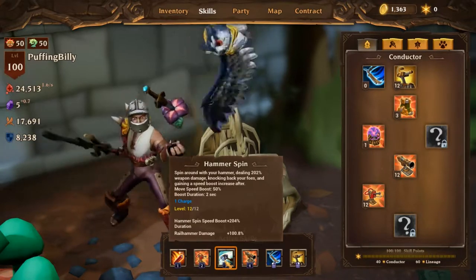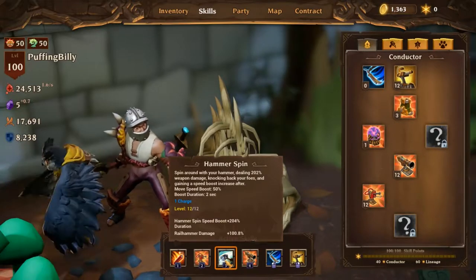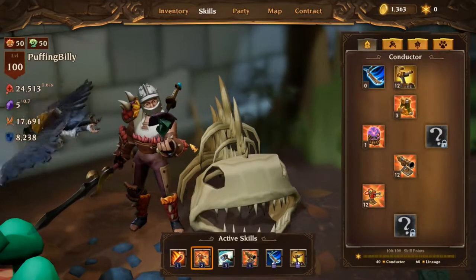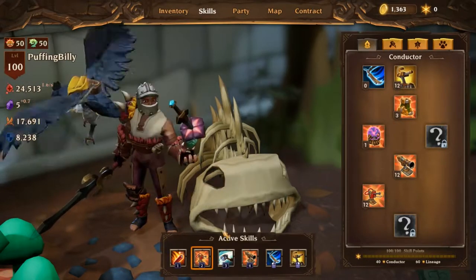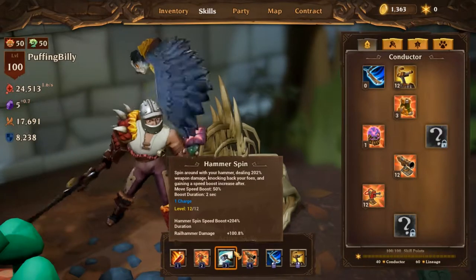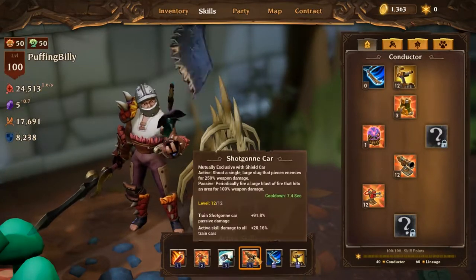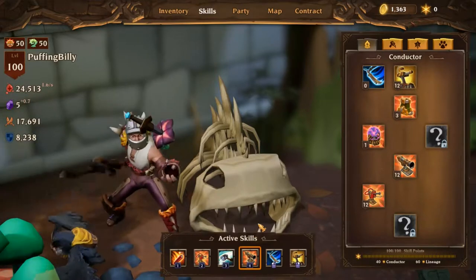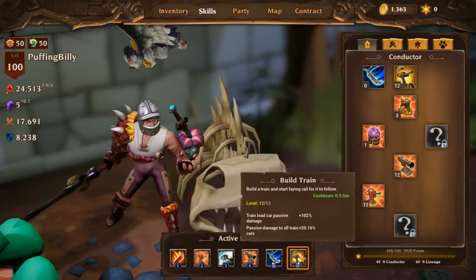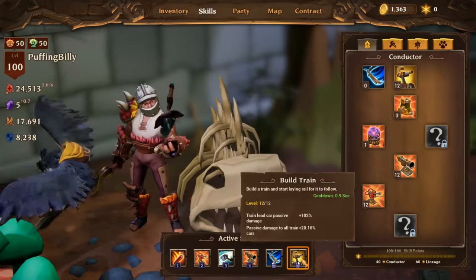Most Railmasters would go for a Railhammer unless you're unlucky and can't find a good one. Then I'd suggest using a sword and probably an offhand if you can find a good offhand that gives bonuses for Railmasters. Currently, Railmasters can't drop Focus items, so you have to get one from a different character. You can also try using a shield if you want. And there's Build Train — we can go without Build Train, and it has a good passive bonus: passive damage to all Train Cars.